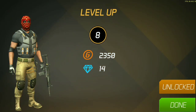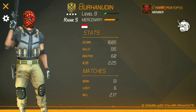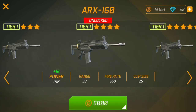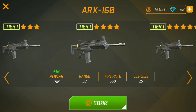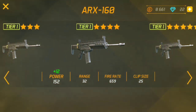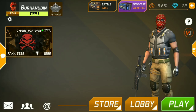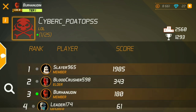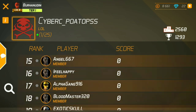Oke, kita level 8 sekarang. Di level 8 ini kita bisa upgrade. Ada tanda titik merahnya kalau kita bisa upgrade. Dan di sini adalah clan gue, gue udah masuk ke clan. Tapi kebanyakan pada nggak aktif. Ada yang sibuk kayaknya. Ini kaptennya selayar, gede juga deh skornya.